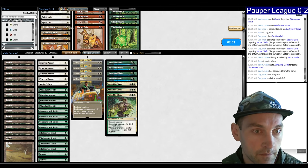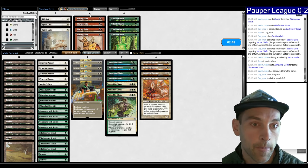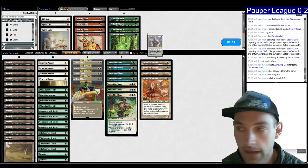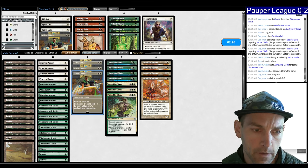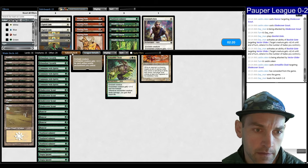Standard Bearer is pretty good because it doesn't really allow them to use their Gates. Cut the Sentinel's Eyes — it seems cruddy. I'm going to cut two Glitters again, cut one of my bad creatures. Submit. This is a very tough deck — it's either hard to play or I'm not doing a good job.